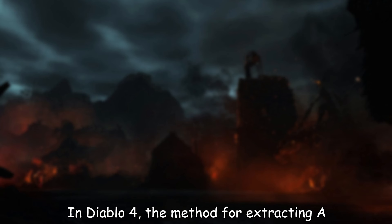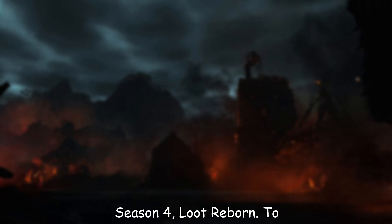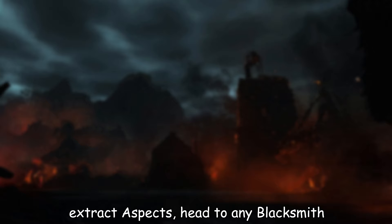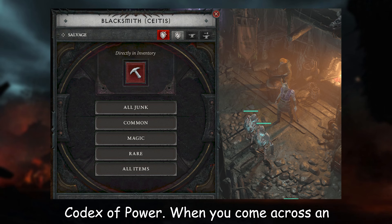In Diablo 4, the method for extracting aspects has evolved with the launch of Season 4, Loot Reborn. To extract aspects, head to any blacksmith and salvage a legendary item to automatically extract aspects for the Codex of Power.